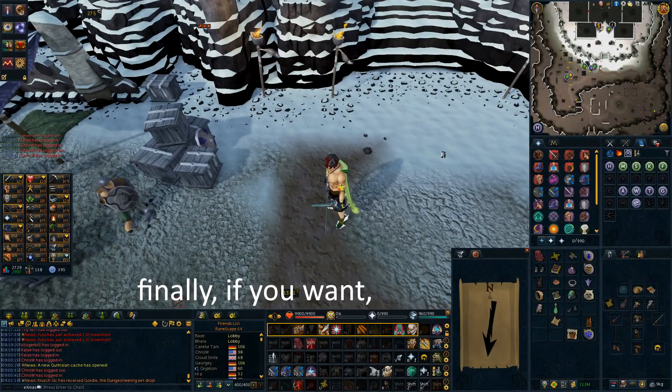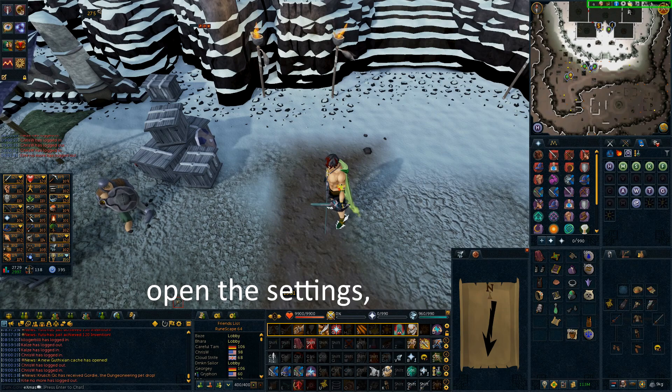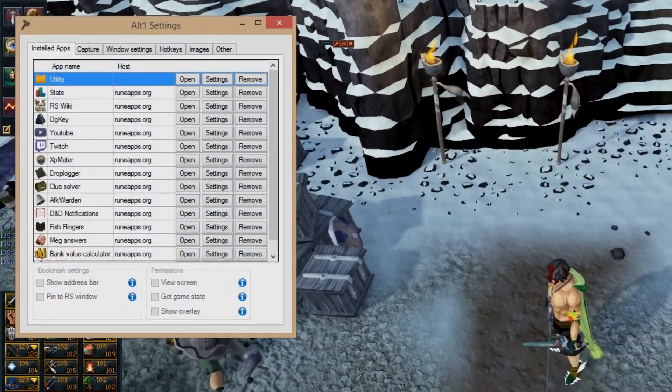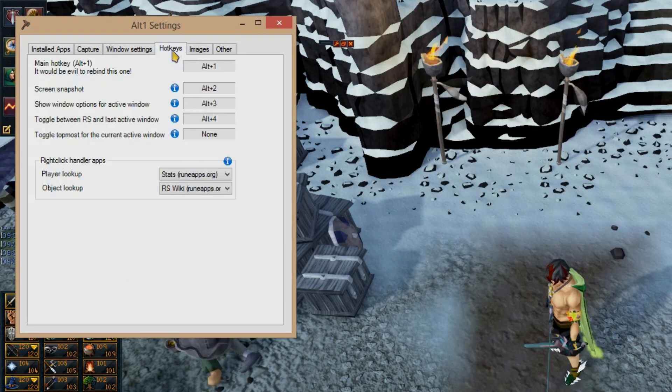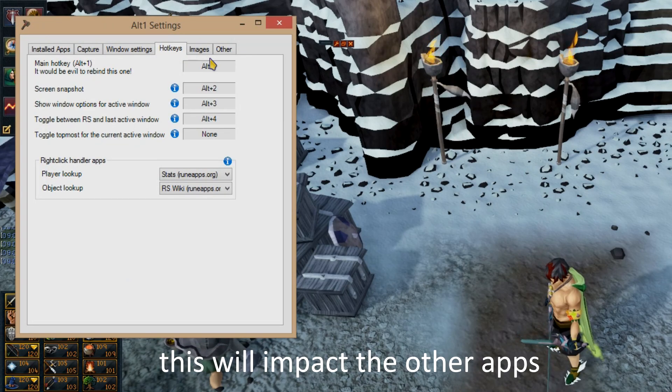Finally, if you want, you can change the keybind for Alt 1 to something of your choosing. To do this, open the settings, navigate to the hotkeys tab, and change the first option, Main Hotkey. Note that this will impact the other apps.